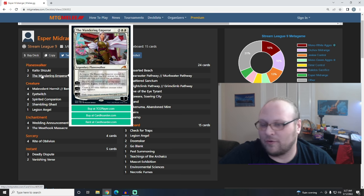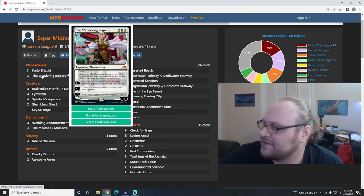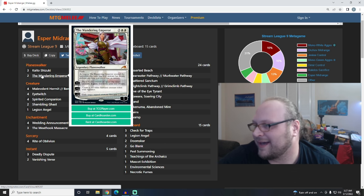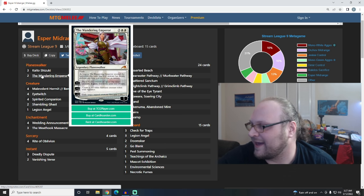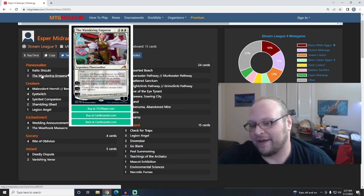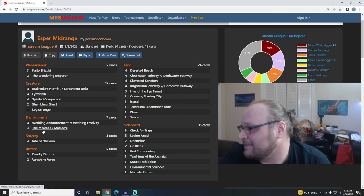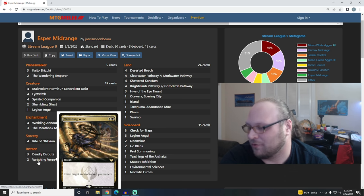When you combine Kaito and the Wandering Emperor, they appropriately function like best friends - Kaito drawing cards and creating creatures, the Wandering Emperor removing creatures and creating creatures. There's also a very cool flavor interaction: you play Kaito Shizuki on turn 3 and it phases out, then on turn 4 it phases back in, you hold all your mana up after playing your land, your opponent attacks into your Kaito, and you flash in Wandering Emperor to take out the biggest thing attacking Kaito. It's a great play line. The deck also plays Legion Angel, Wedding Announcement, Meat Hook Massacre, and Vanishing Verse for all the previously mentioned reasons.